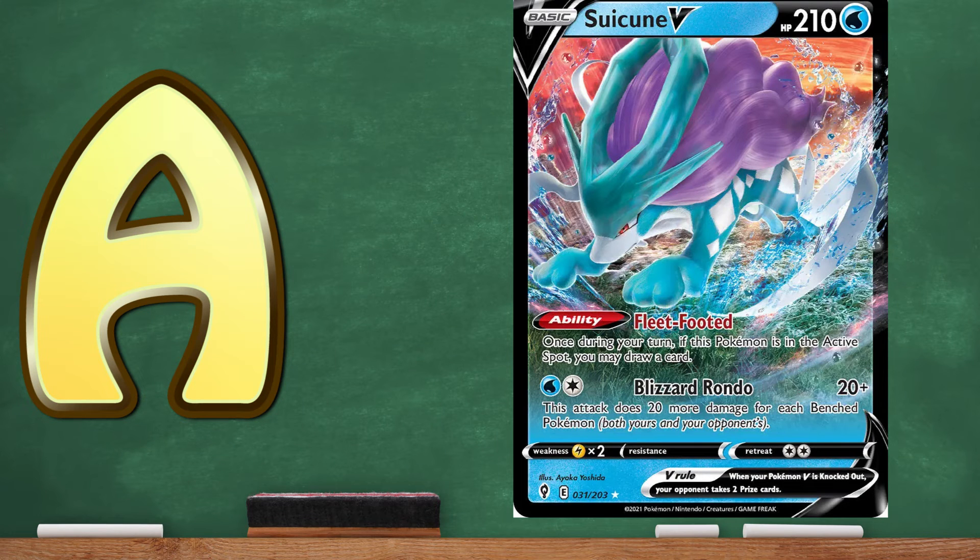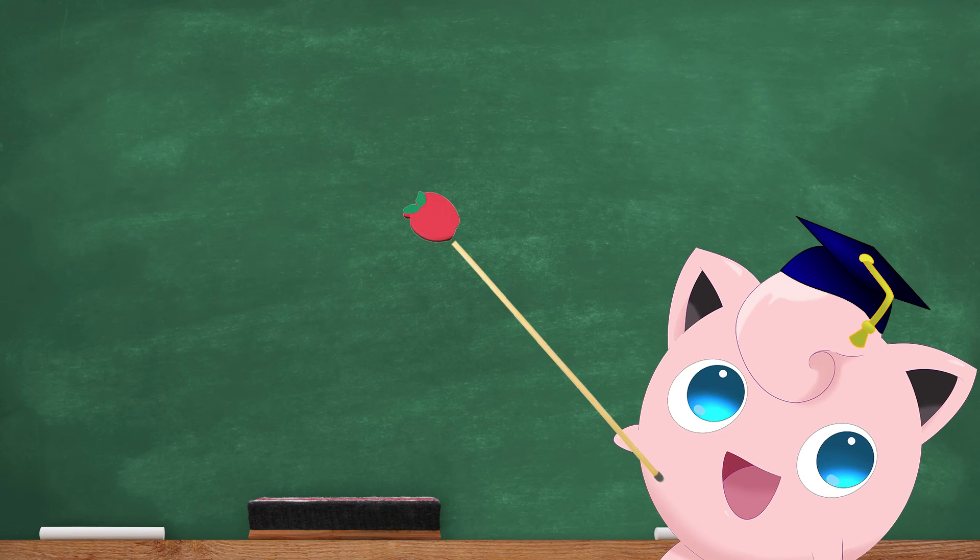If you want to go see Suicune as a backup attacker, check out my Ice Rider Calyrex VMAX deck — where I did the meme for the thumbnail — because you want to attack with that, but then it's like Suicune is up and I don't even need the 3-Prizer. Suicune can do it for me. Will his brother Entei V be just as good? We shall see you in the next one. Thank you so much — love y'all. Don't forget to like, comment, subscribe. And remember, this has been Professor Jiggly.